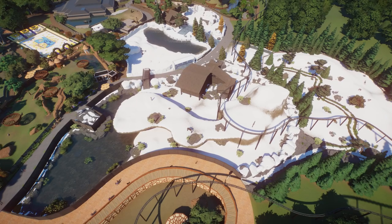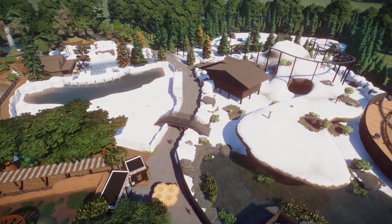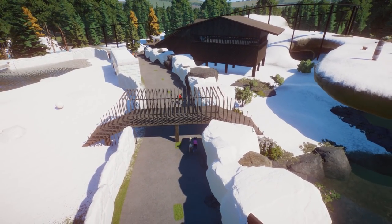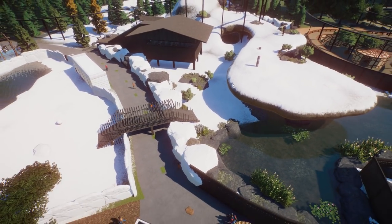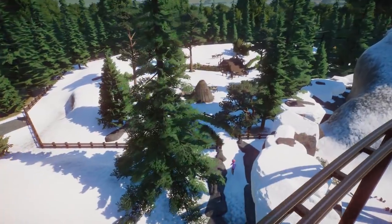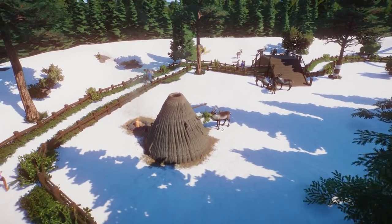The next area was done by our wonderful moderator Fanorial. This section has a reindeer habitat and also half of the polar bear habitat. What I really like is that they work together — there's a bridge that the polar bears can cross, giving you a perfect view on the animals, creating a combined habitat feel. Guests can walk through a little path here and see the reindeer.